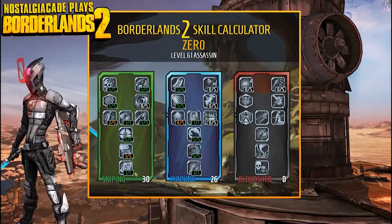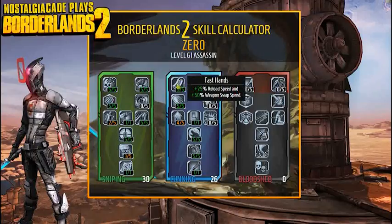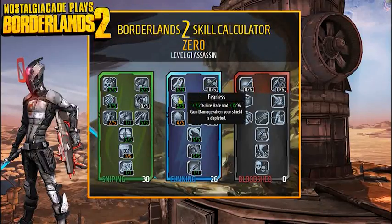In the Cunning tree: Fast Hands gives 25% reload speed and 50% weapon swap speed — useful for switching to a pistol when an enemy runs up while sniping. Counter Strike gives 25% fire rate and 15% gun damage when your shield is depleted, so you shoot faster and do more damage when your shield's down. That'll probably come in handy often since they've gone down a few times already.